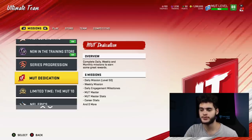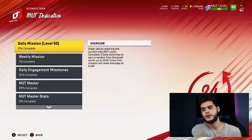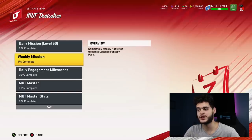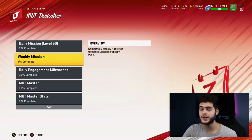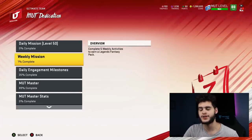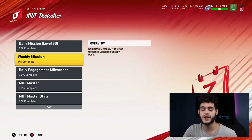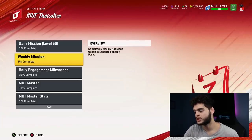You're gonna want to come over to MUT Dedication and go over to Weekly Mission. The weekly mission guarantees you a pack every week. This week's weekly mission gives you: complete five weekly activities to earn a legend fantasy pack. Legend fantasy packs are really good free packs — the going rate, I don't know if they're like ten or fifteen dollars each, so you're getting like seventy-five dollars potentially worth of packs. A bundle of five is like fifty dollars worth of packs, which is not bad at all.